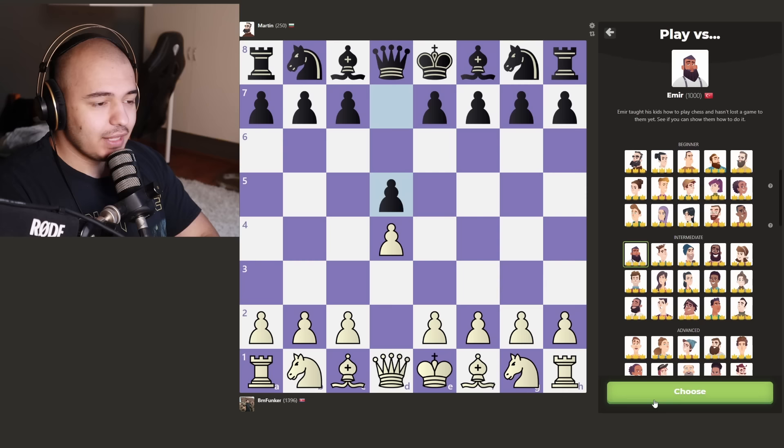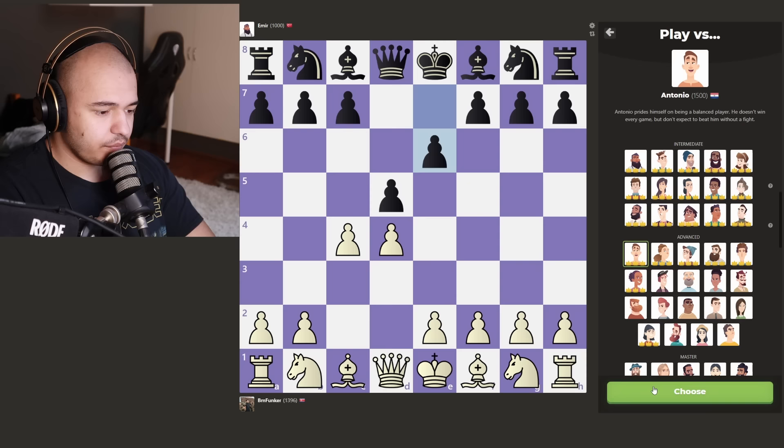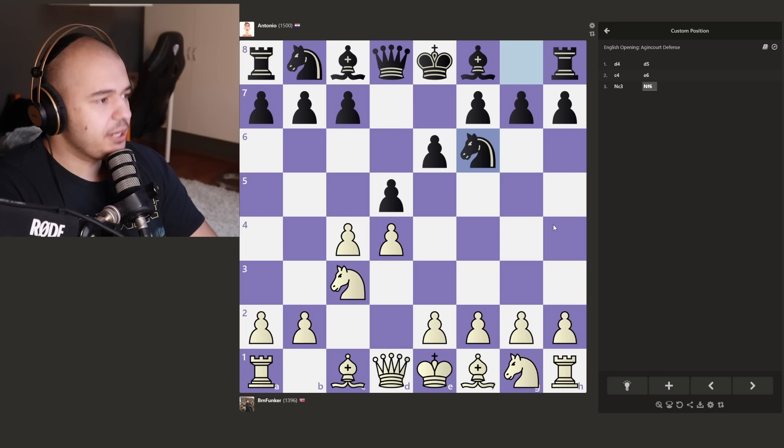Let's go, Amir. C4 - Queen's Gambit. Oh, Queen's Gambit Declined. My man knows some theory, good job Amir. Okay, we get Antonio over here. Just normal stuff - Knight to C3 is pretty standard. He develops a knight, also pretty standard. This is just typical stuff. I don't think any bots will blunder on move four or five.